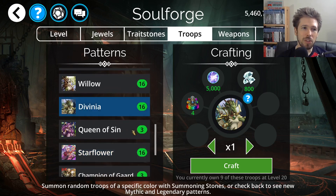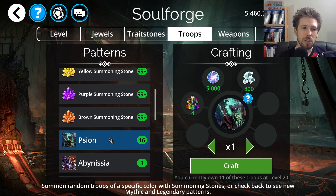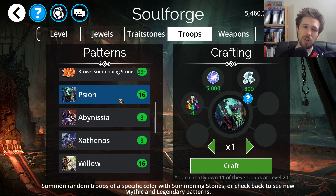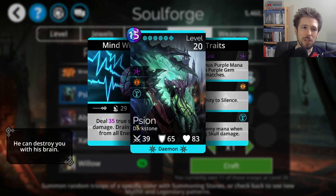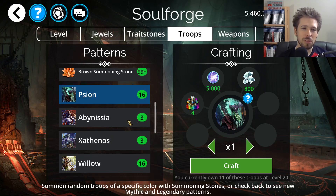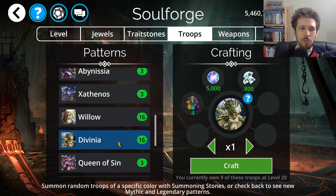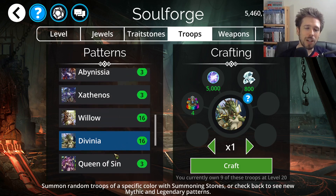So for Legendary rankings this week: Divinia is number one, Star Flower is two, Willow is three, and Scion is last at four. I don't really like Scion — it mostly does mana draining and a little true scatter damage, but it's more annoying than dangerous. Divinia is definitely a recommended craft if you don't have it this week.